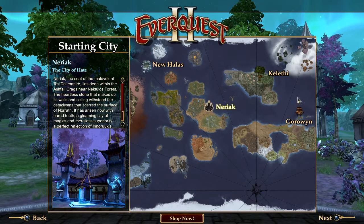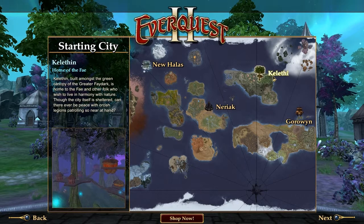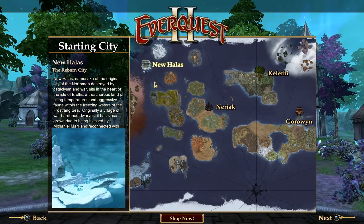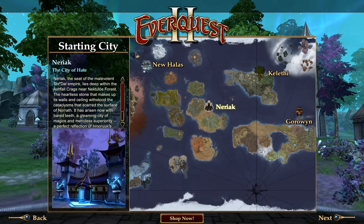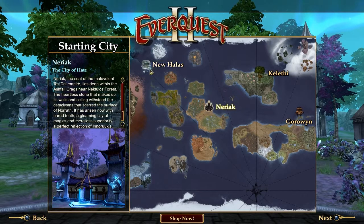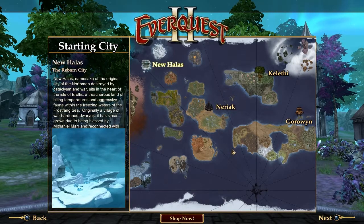Let's call that Maid. And where are we going to start? We've got Neriak, Kelethi — which is all up in the trees and stuff, would probably be a major pain. Gorowin, which I've tried once before — I do not like the weird lizard dragon people in this game, it looks odd. So we're going to do either Neriak or New Hollis. Neriak is darker; New Hollis is very bright and snowy. I think we'll go with New Hollis since I think that'll stream better and create videos that are more vibrant and friendly to watch.